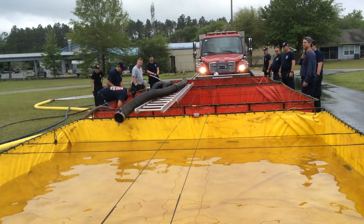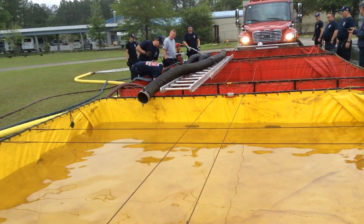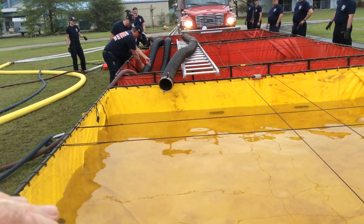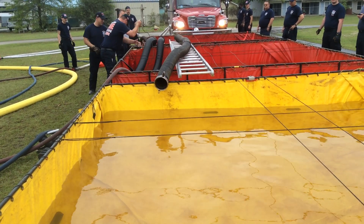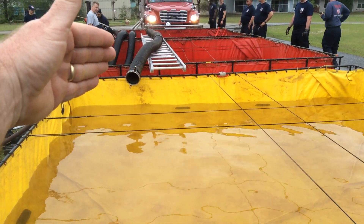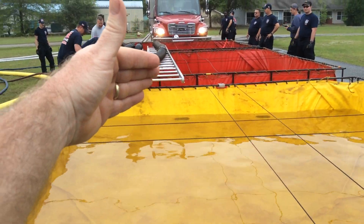We have 15 minutes left in the drill. We have a transfer problem — can't get water transferred fast enough. So what we're doing is moving this jet from the yellow to the red. Now we have twin transfer tubes.